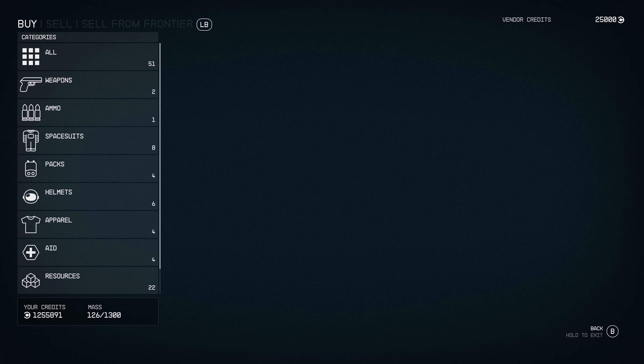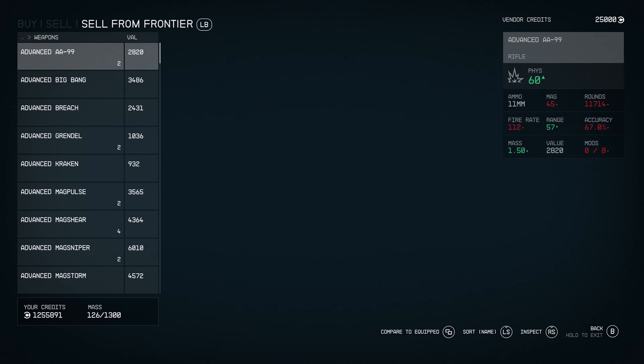We're also making the container and barter menus a bit more usable. We've added some tabs along the top, so it's easier to see what container or inventory you're looking at — whether it's yourself or your ship. It's easier to navigate inventory and item management. It's a small thing, but it actually makes it a lot nicer.